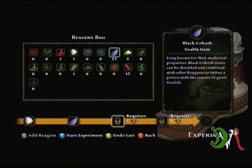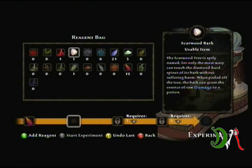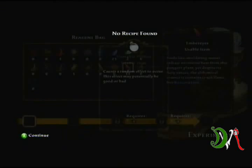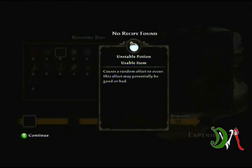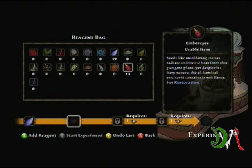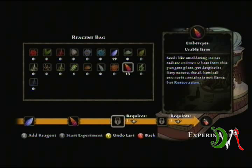So let's try this one and this one — click X — and it says unstable, so that didn't work. Trying various combinations: this one and a rock, nope; this one and that one, nope; this one and that one, no. After several attempts, one combination finally works. It does take some time.